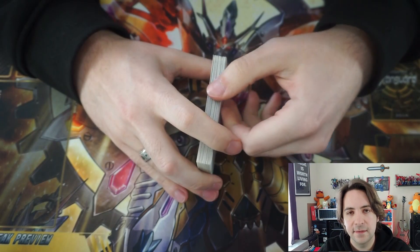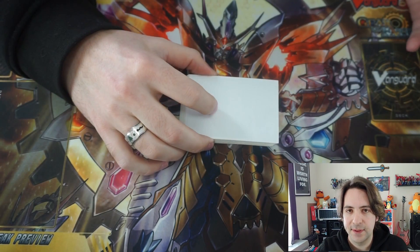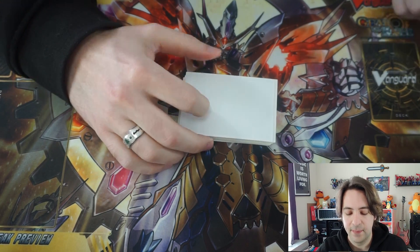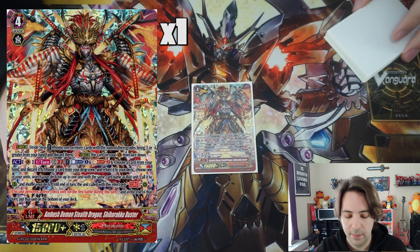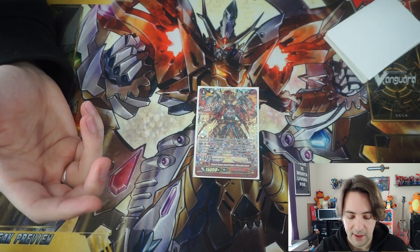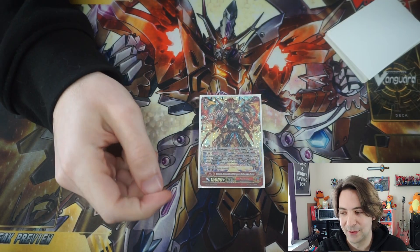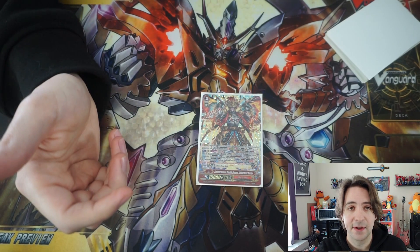Now moving on to our strides. Strides in the infinite loop deck are kind of funny because they almost don't really matter — especially if you're just playing to get the infinite loop off. As long as you hit GB1, the infinite loop will go because it doesn't require soul blast or counter blast. But this deck is built to have other plays besides that. We're running one copy of Shibaraku Buster — never really go into this much, but in this deck strides are basically a toolbox of situational things. This one calls out a copy of one of your rear guards and gives it drive checks, though only for the first battle. It can be pretty good especially with Tenma — there's a lot of Tenma abuse in this deck.